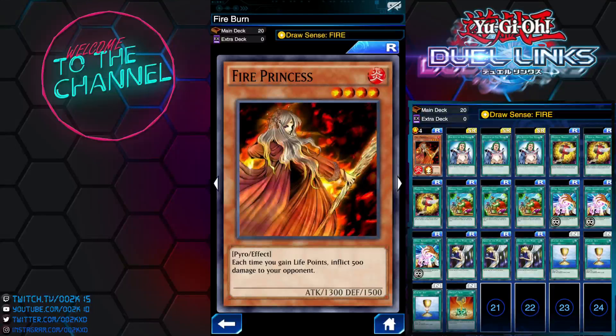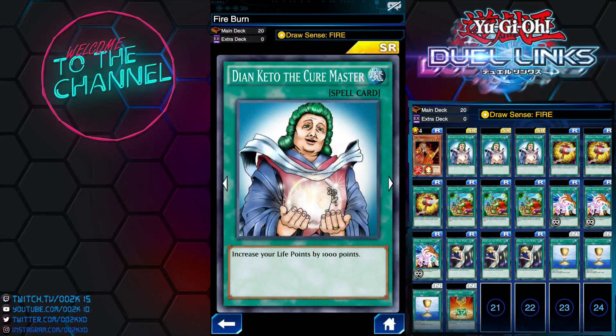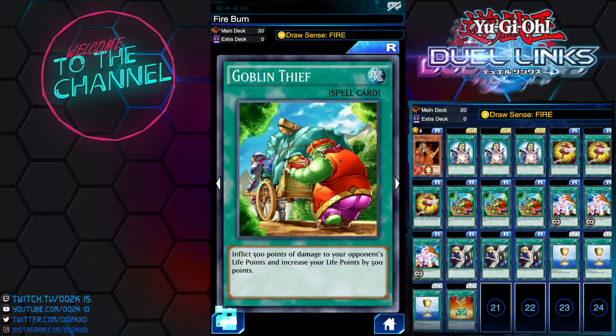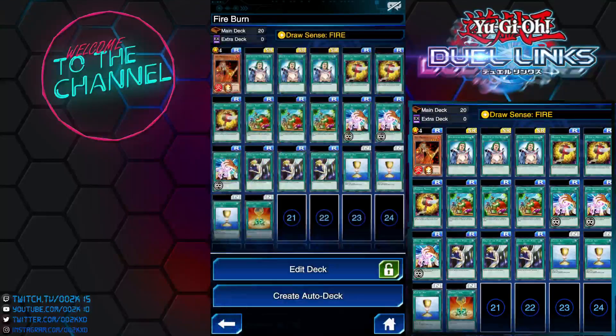With Destined Draw you have to take 2,000 damage, whereas with Draw Sense Fire you only take 1,500. Basically what Fire Princess does is each time you gain life points, you deal 500 damage to your opponent — and that's really powerful. So we have all the cards to help us trigger that, like Goblin Thief, Problem Thief, Spell Absorber, and so on.